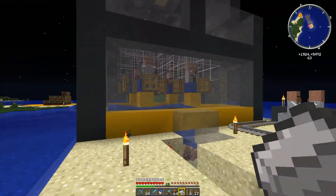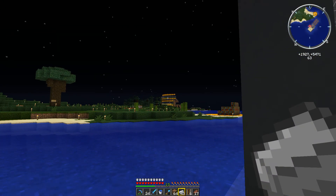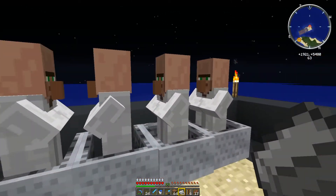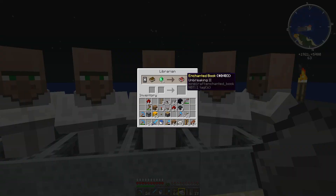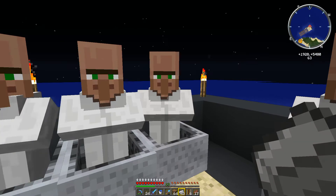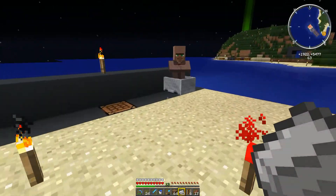This bad boy has been up and running today. I've already taken three brown coat villagers out of it and put them over there - I'll show you those in a second. We've managed to get quite a few librarians, and we've got a decent librarian over here. Feather Falling 2 for 11 emeralds - that means I can get a Feather Falling 3 boot for 22 emeralds. Brilliant, I'll be utilising him.